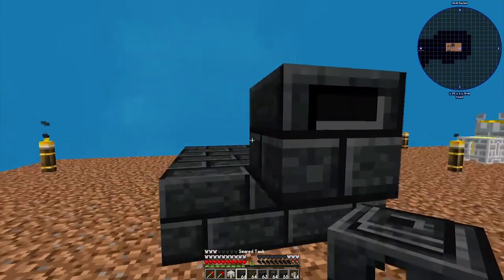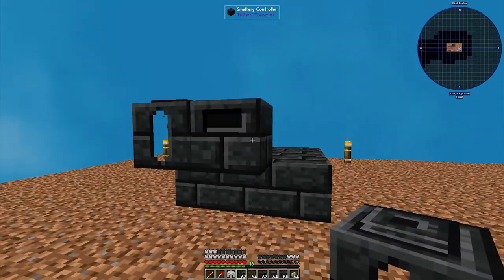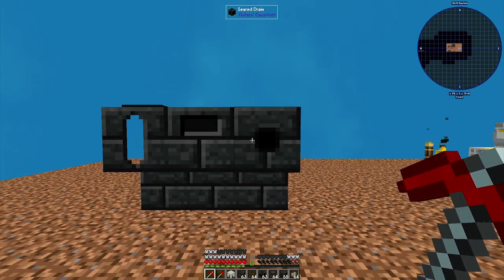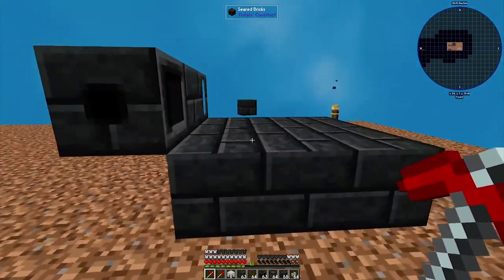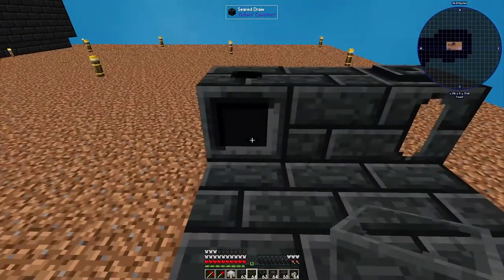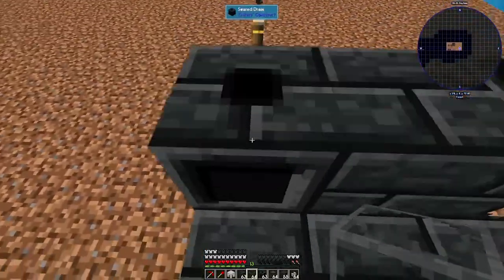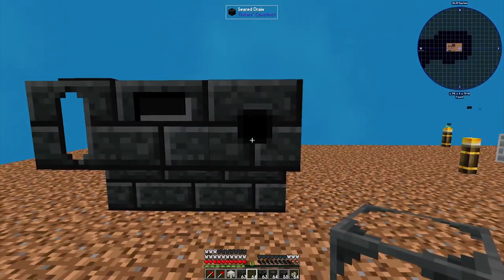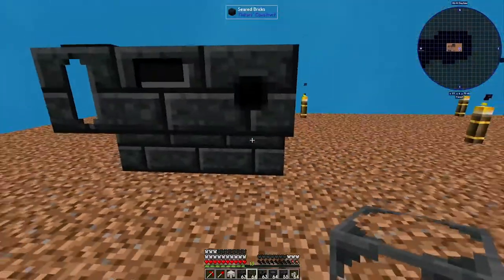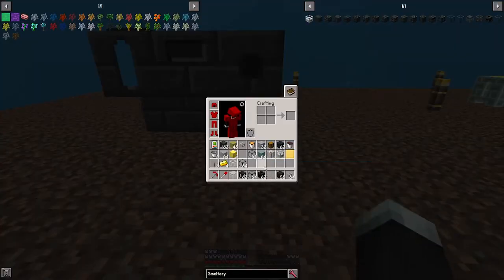Next, place down a tank for convenience — I'm going to place it to the left side, but you can place it anywhere as part of the build. Place down a drain up front so I can show you, but you can place the drain anywhere you want — to the side or to the back. Note: whatever the little square thing is facing, that is where the liquid is going to flow in from. The little circle means it's going to need a faucet or a channel to flow out of.